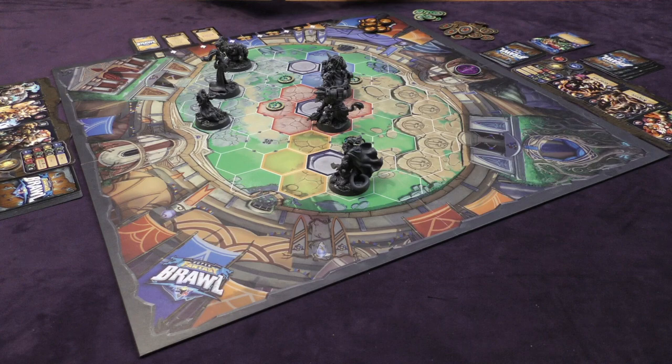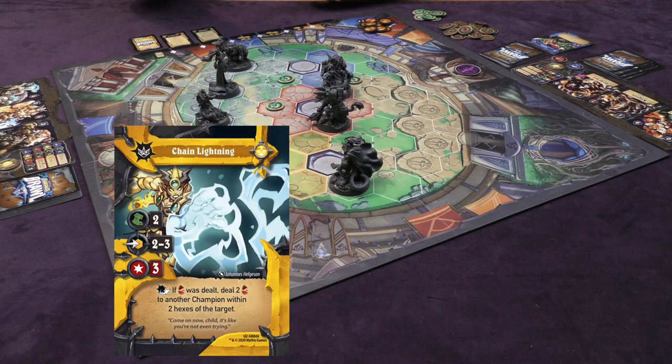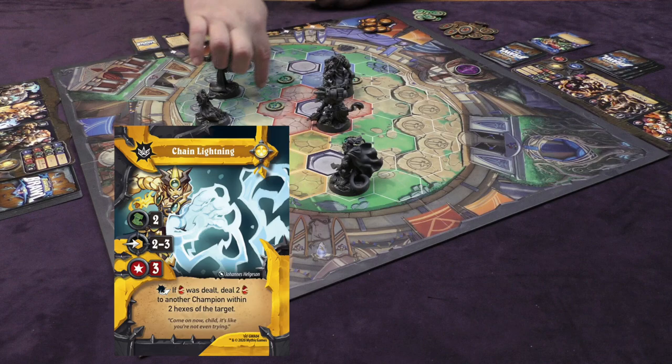Unfortunately, Goldar has got himself in a precarious situation because he has unknowingly lined himself up for a couple of devastating attacks from Gawain. She's going to open up with Chain Lightning. Chain Lightning has to be attacked in a straight line, two to three spaces away. Gawain is here and Goldar is one, two, three spaces away — within the window and in a straight line. It's going to score three damage altogether.